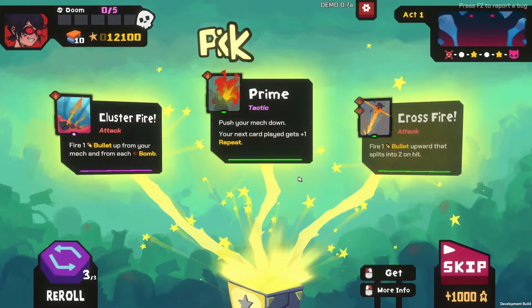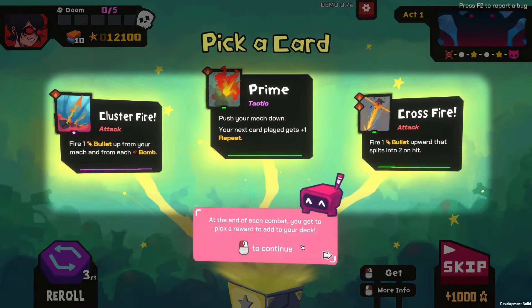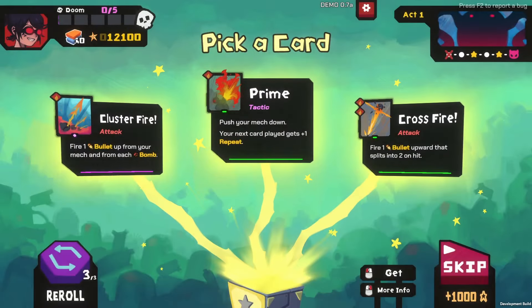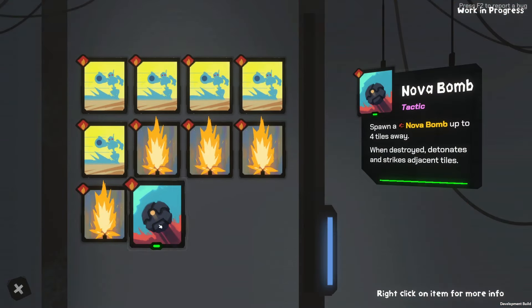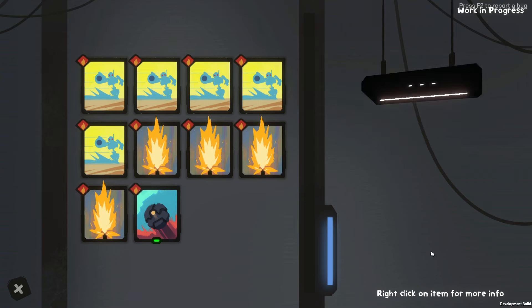We get loot boxes — pick a card. At the end of each combat, you get to pick a reward to add to your deck. You can skip two. You can look at your current deck with this button. So right now we have the bomb, four fires, and five shifts.